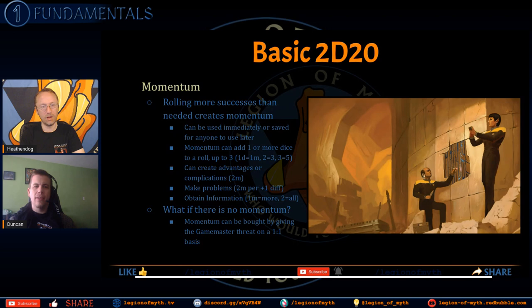How it works in practice: one problem I foresaw was whether the momentum pool could get too big. It's capped at five — actually six per page 84 of the book. So at a certain point you're going to start burning it off, but you're also thinking about what your GM has in mind for the next task.